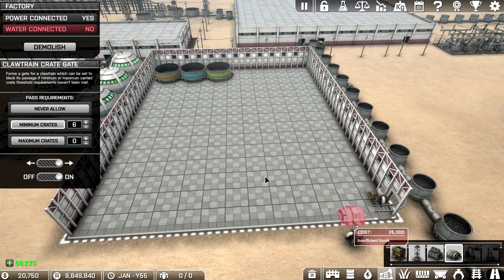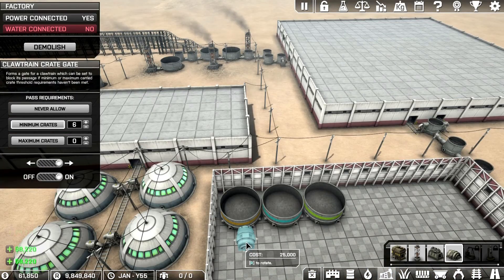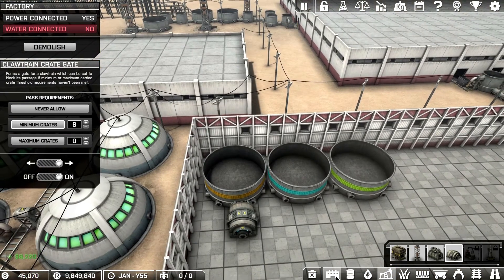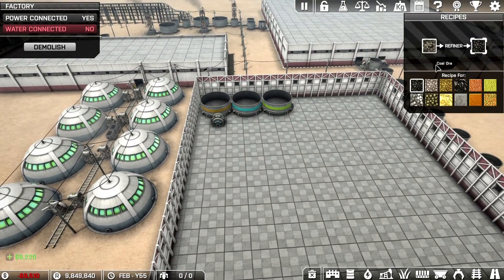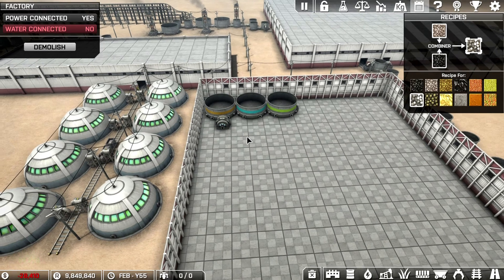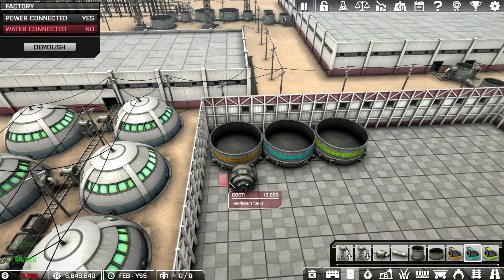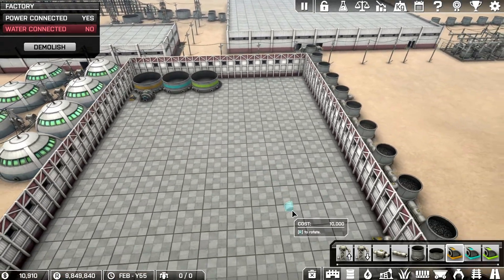Let's look at the combiner. I want to start the combiner about right there. I wonder — what does it take to make steel? I've got steel plates: iron and coal, and that's exactly what I've got. So it looks like we need an intake valve for that — so that's going to be iron.